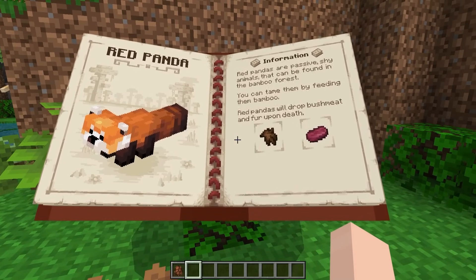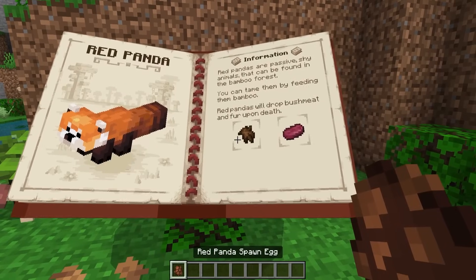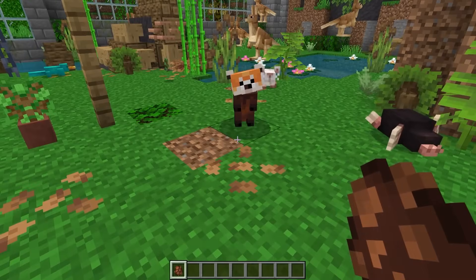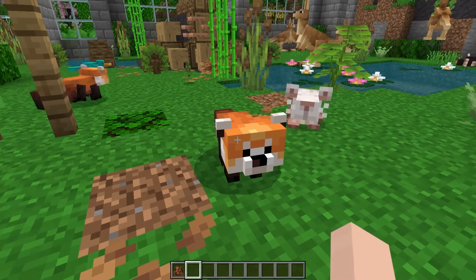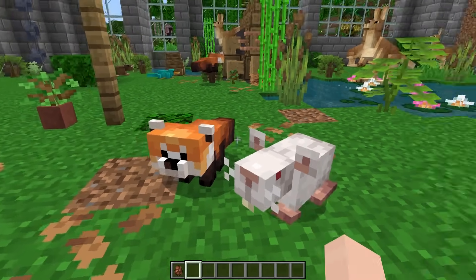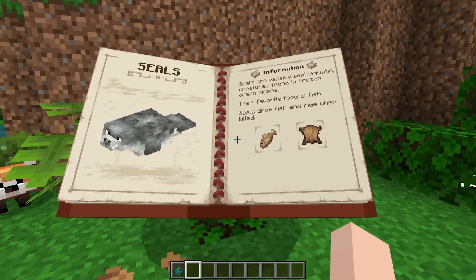Next is the red panda and they will drop bush meat and fur upon death. You can also tame them with bamboo, so you can get another pet — a little red panda buddy! They're adorable. Hello, hello friend, we need to get lots of friends. So cute, I love animals!